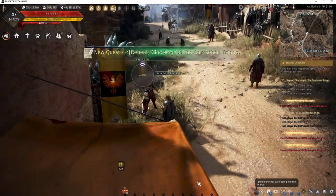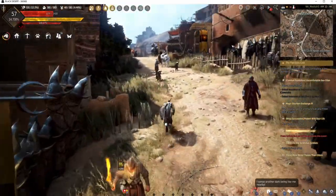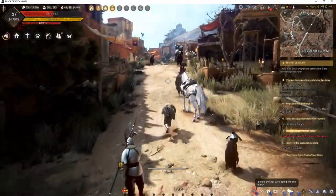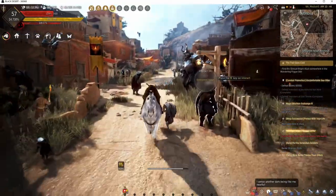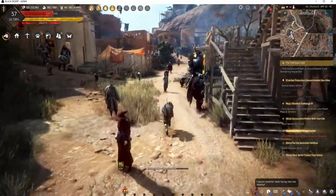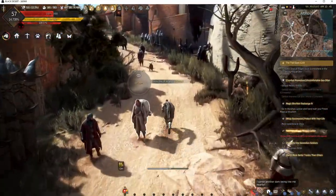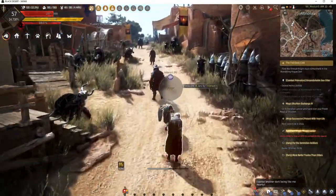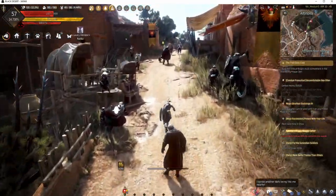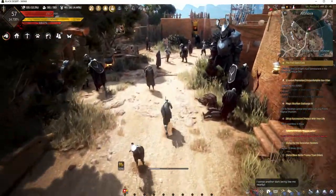Talk to her — she just wants to check on some garrison troops here. After you grab this quest to check on the garrison, you're gonna run all the way up to the end of the street. Or just skip that quest — like I said it sometimes can take a while, and it's only 50 contribution experience points, so not much.